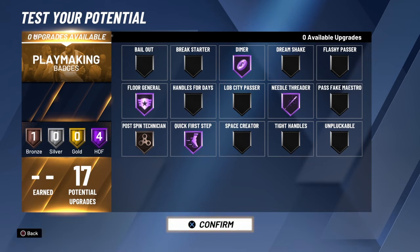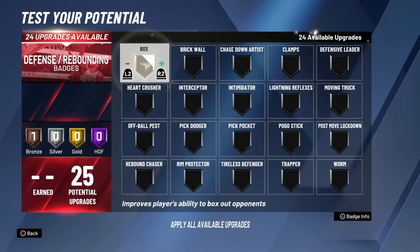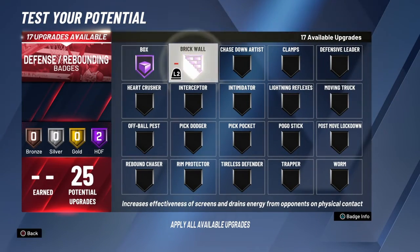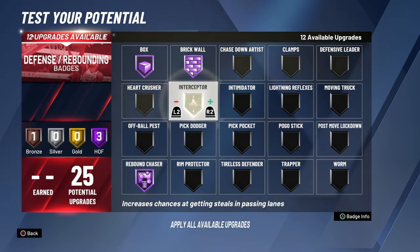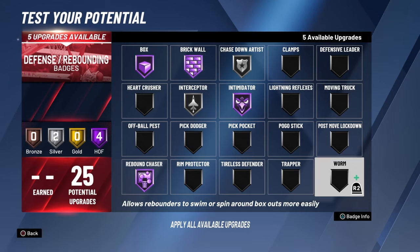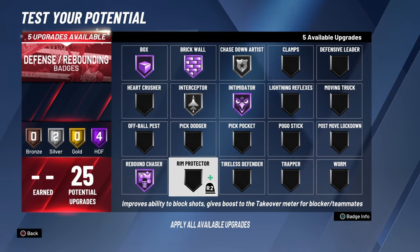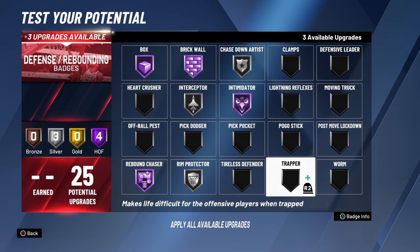Look at this badge setup right here — your teammates would be shooting out of the gym. Like if your teammate is already a good shooter and he got something to play with this, this right here would be OP as hell. Even this build in 2K19 with like a stretch — this build would have been OP, but no one ever used it.